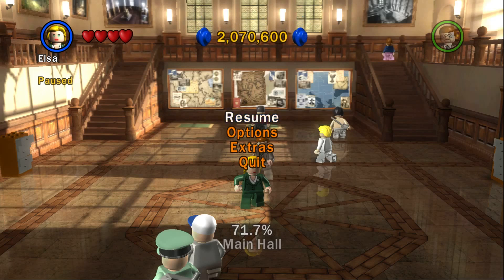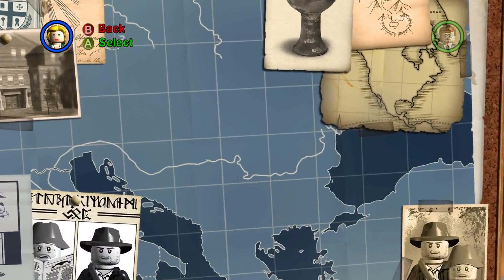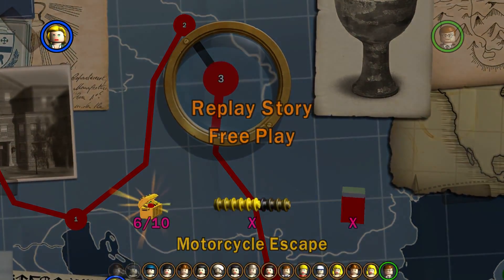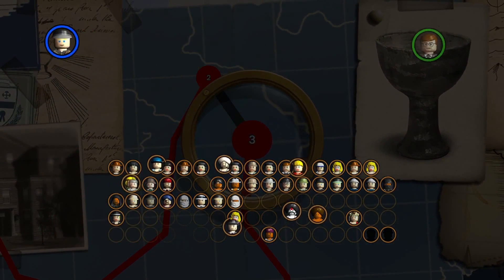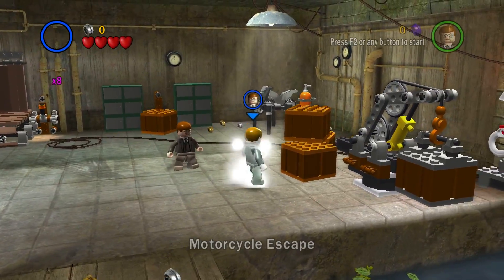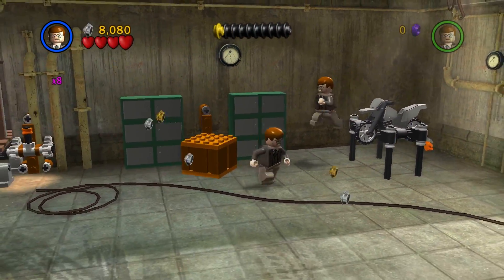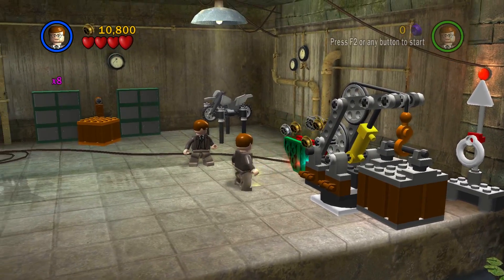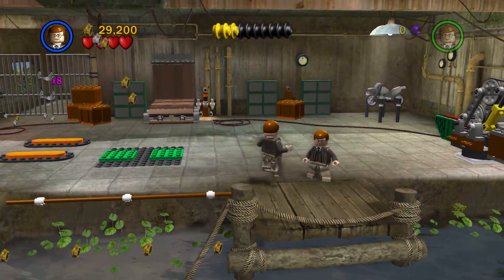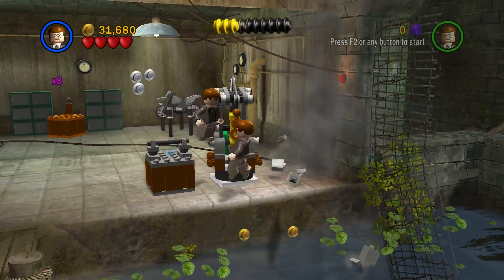Hey everybody, this is Righto and we're back to Lego Indiana Jones, the original series, the original trilogy. Let's hop into the next level we need to do in free play. I'm hoping for a million studs — not impossible. If I do get a million studs, we have Treasure Times 6 available, which means we'll multiply 8 by 6 to give us 48, if I'm correct in my math. Multipliers multiply — 48 would certainly be nice.